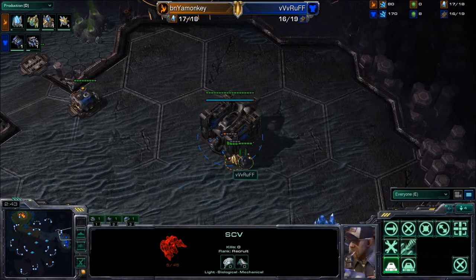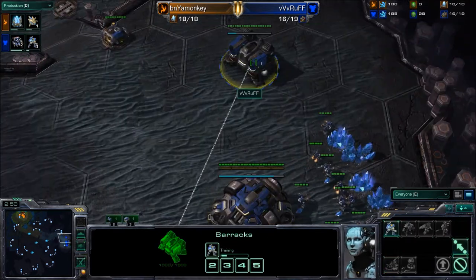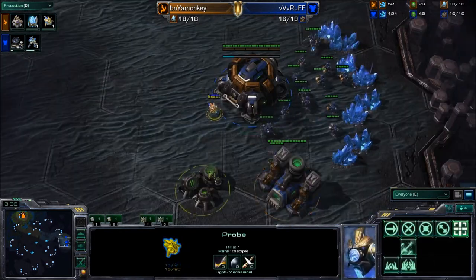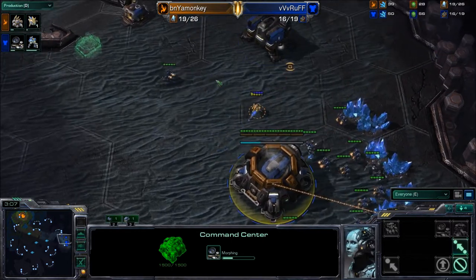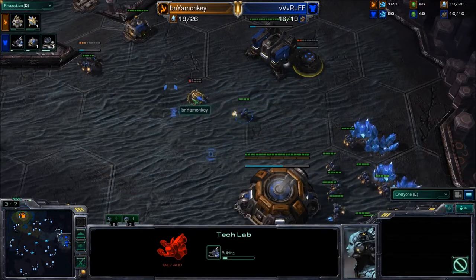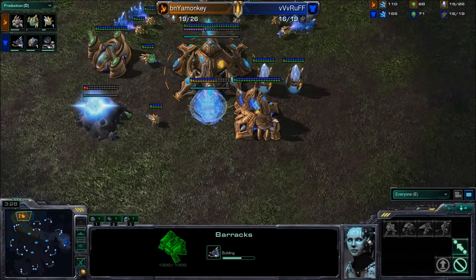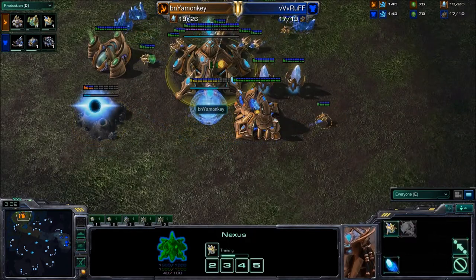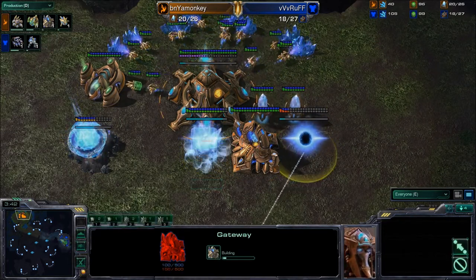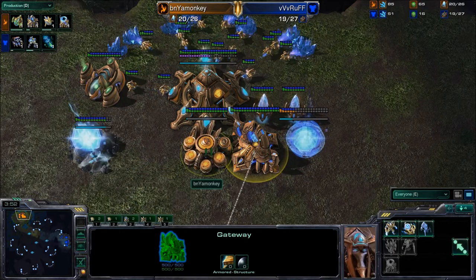Monkey actually picks off the SCV — very annoying for Rough. Rough quickly finishes his barracks. Now we're watching the probe to see if he wants to steal that second gas. A lot of Protoss players like stealing that second gas because it delays the popular 1-1-1 build. But Monkey is just kind of hanging around. Back at the Protoss base, he's actually getting a 19 gas — a relatively early second gas — and a fast second gateway.